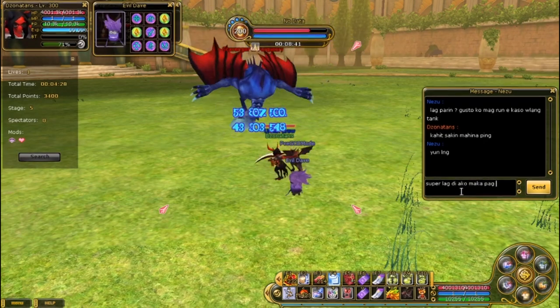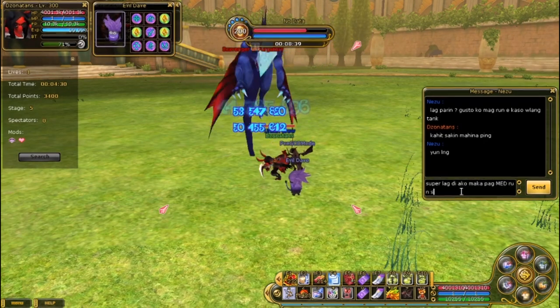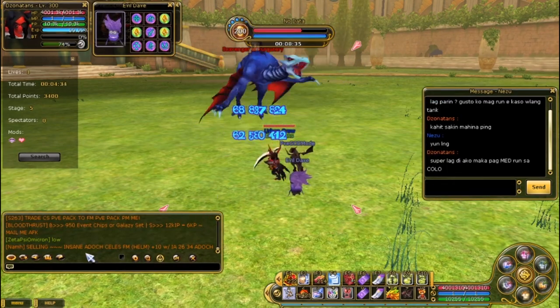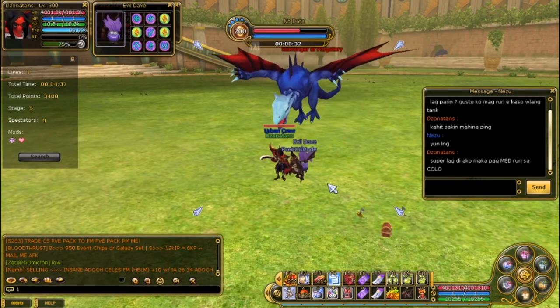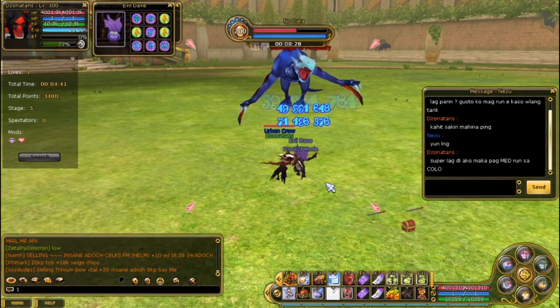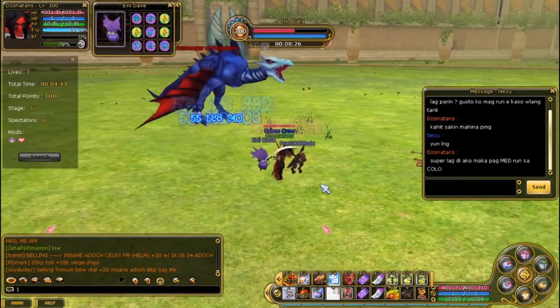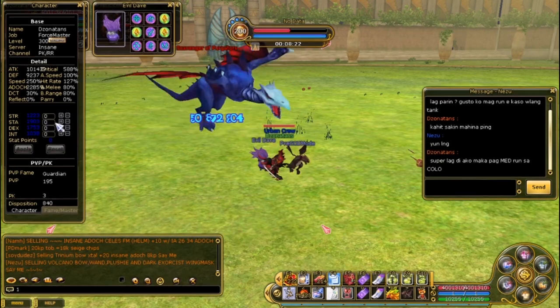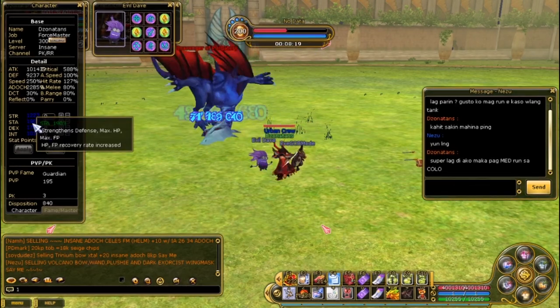So far we have not died yet. If we die, that's going to be horrible. Super lagged, I cannot do a medium colo run. So far in Insanity's Life, one of the best PvE characters to do for boss hunting, crypt, and the Colosseum will be Slayer.